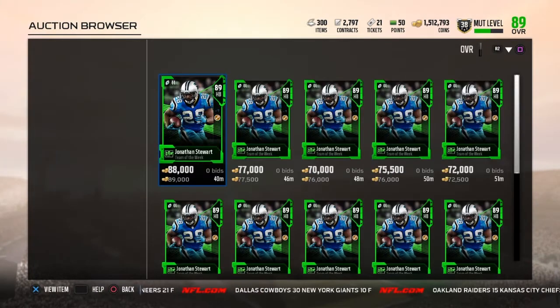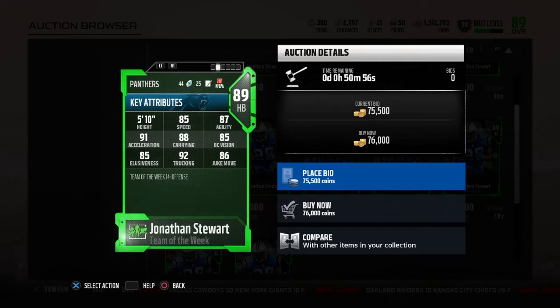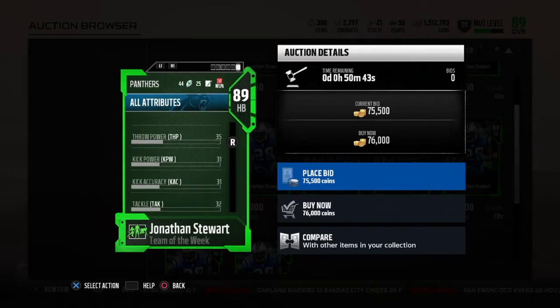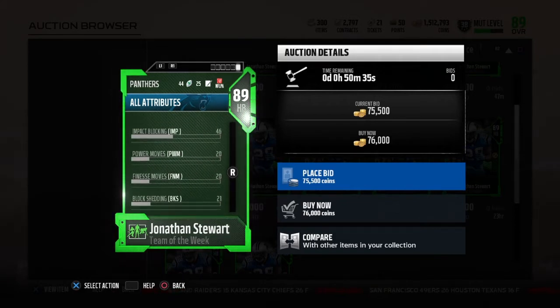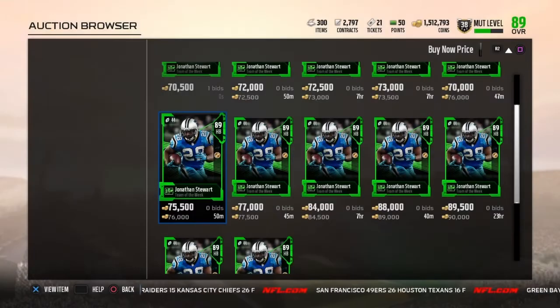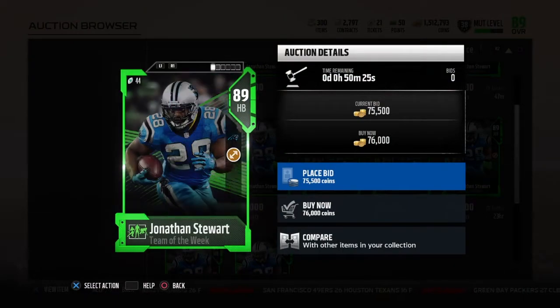Now we're gonna look at the offense, which is Big Ben Roethlisberger. We're gonna look at Jonathan Stewart who I believe has like 92 trucking. He's got 85 speed, 87 agility, 91 acceleration, 88 carrying, 85 ball carrier vision, 85 elusiveness, 92 trucking, and 86 juke. He will be able to get to his top speed very fast with that 91 acceleration. He does have 89 carrying so he won't fumble as often — doesn't hit the threshold though. He's got 86 juke with 89 stiff arm and 79 spin.